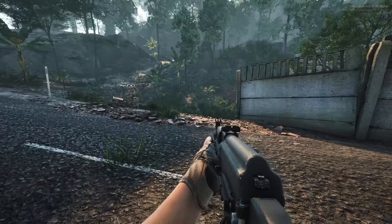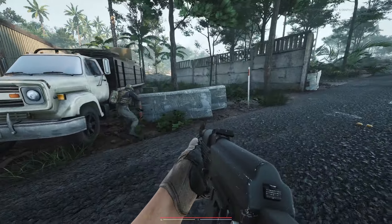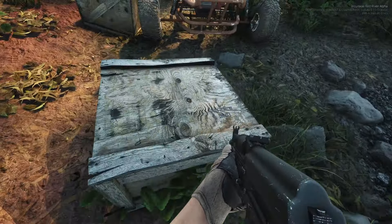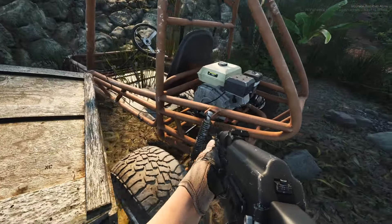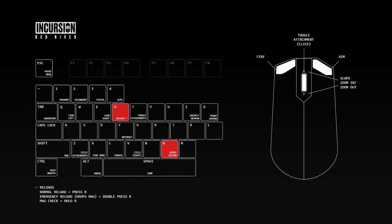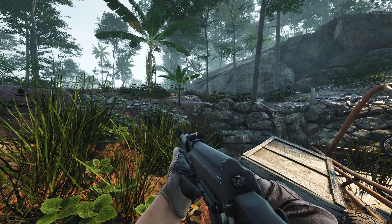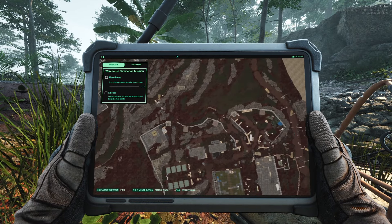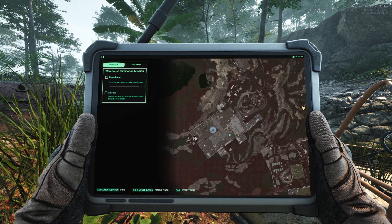Checking whether loot tables are shared or separate — turns out it's the same loot table. If you hold M it brings up a full keybinds list so you can see what does what. Map key is Four. The sensitivity feels different on the map — we'll zoom out a bit.